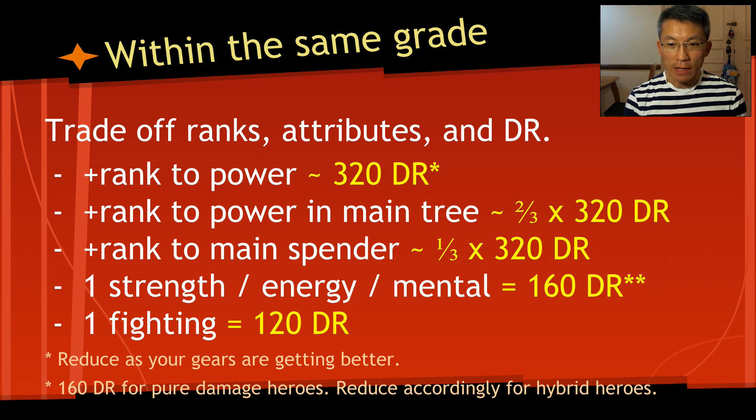Plus-one strength, energy, or mental equals — not approximately, but equals — 160 damage rating, provided you're a pure damage type. If you're a hybrid, adjust accordingly. For instance, if my Dr. Doom is about 50% energy-based, I take 80 damage rating. Plus-one fighting is 120 damage rating. With all of this in place, you can roughly compare situations where you gain some stats but lose others. If you gain on all important affixes, that's an easy decision.